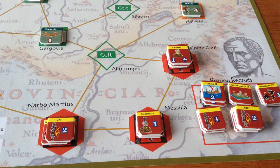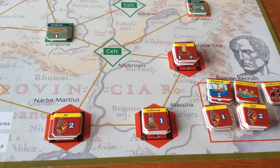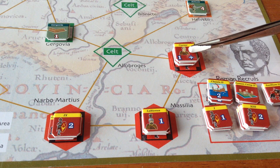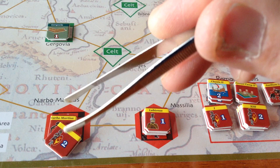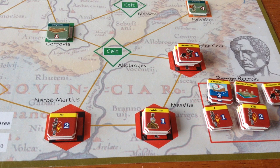We have to define the setup, because there are some variables. I'm starting Caesar himself here in Cisalpine Gaul with the 10th Legion, which is the elite legion, the Auxiliary Cavalry, and another legion. I've got Labienus here at Massilia with one legion, and another legion at Narbo Martius. The objective for the Romans is to capture four barbarian fortresses.